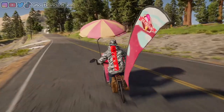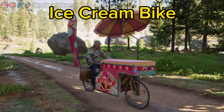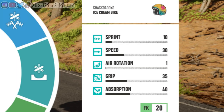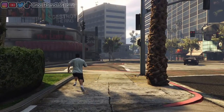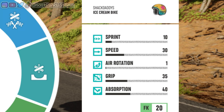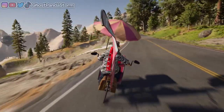This next bike easily gives the Alien Bike a run for its money, and that is the Ice Cream Bike. This thing has a sprint of 10, a speed of 30, an air rotation of 1 — that's right, an air rotation of 1. Who thought it all got worse? Ladies and gentlemen, it just got worse. And then a grip of 35.